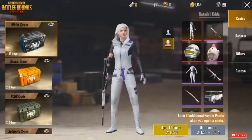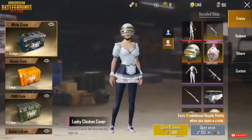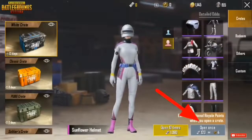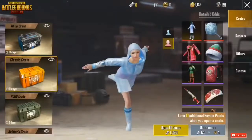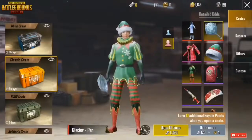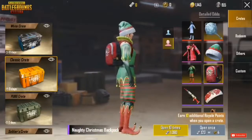As you can see from the gameplay, this is the Korean version of PUBG Mobile. There is a white crate, a classic crate, a PUBG crate, and a soldier crate. In the white crate, there are helmet skins, gun skins, and a frying pan skin. It's a pretty awesome version of PUBG Mobile overall.